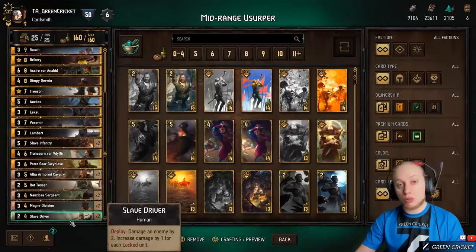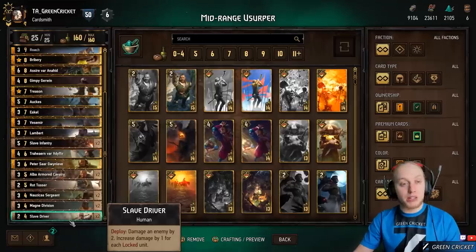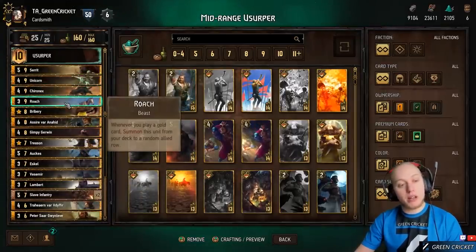Those are our control cards. Then we have value cards, which we use after removing enemy engines from the battlefield. The first, as already discussed, is Unicorn — simply boost the units. We have Roach, which always jumps out of the deck when you play a gold unit and jumps into a random row.